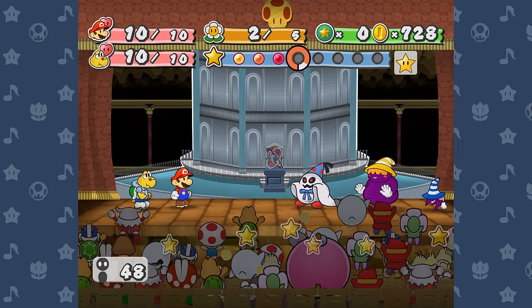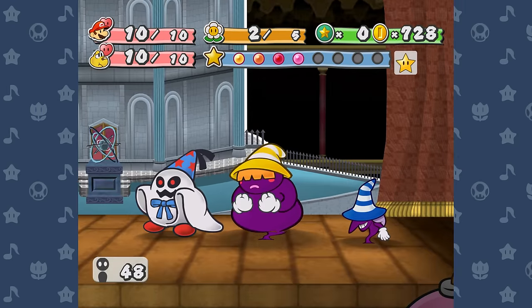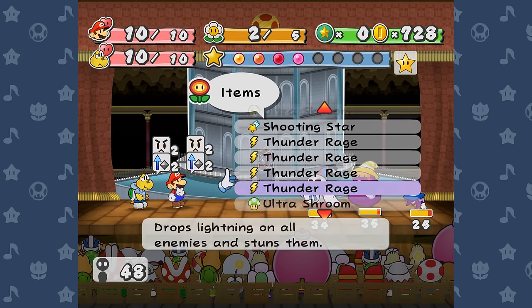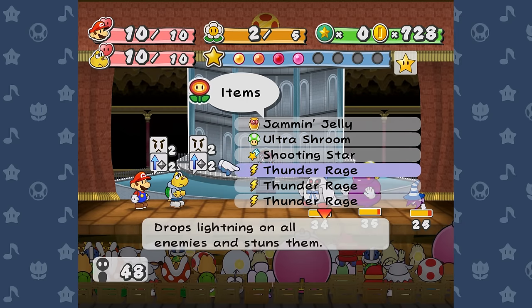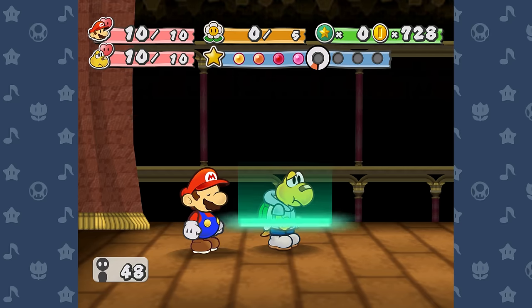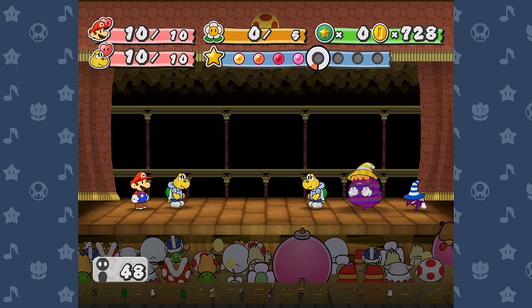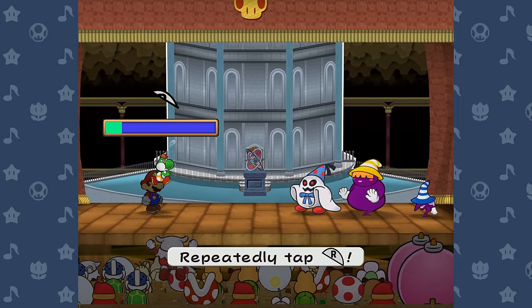Dupliss's attacks are easy to superguard so he's definitely the lowest threat, but Marilyn and Beldam are bigger issues. Beldam's icy wind can be pretty hard to time correctly and if it freezes you it's completely game over. Marilyn is the biggest threat for one specific reason: if she charges up and then uses her thunder attack, you're done for. It's one of the few attacks in the game that is totally unsuperguardable, and with a charge she does 14 to each character. She went straight for the charge and lightning combo on my first attempt, so on the second attempt I abandoned the Koops strategy in favor of Yoshi, who is much better against single targets.